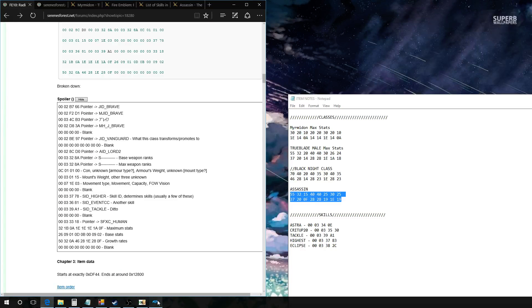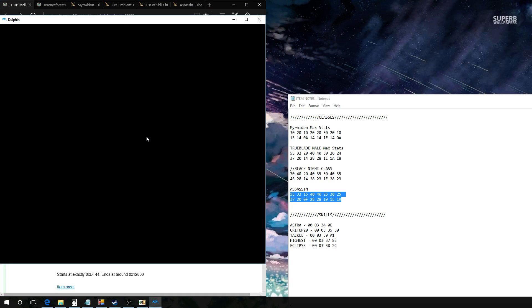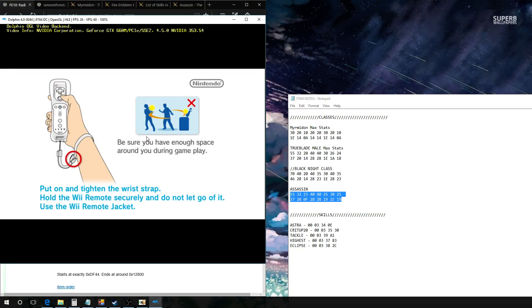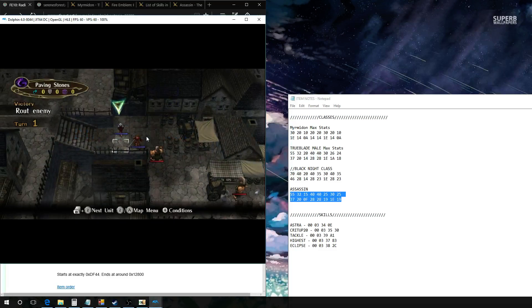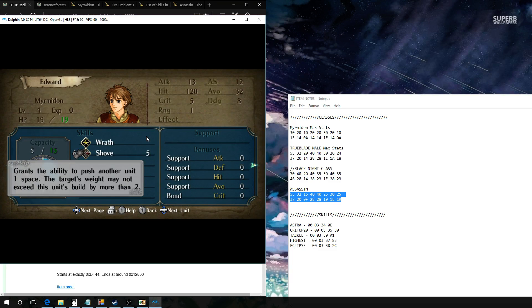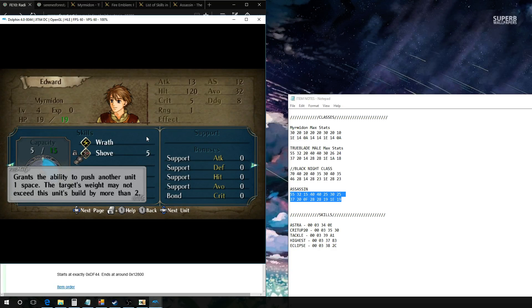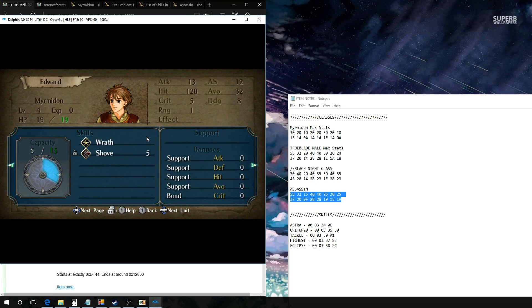Before we start I want to show you something interesting — let's play our game. Each unit gets their skills from two sources: each class has its own set of skills, and each unit has its own unique skill. If you play through, you can notice that some of these skills have a lock and others don't. The ones with the lock are the class skills, and the ones without are the actual unit's unique skills.